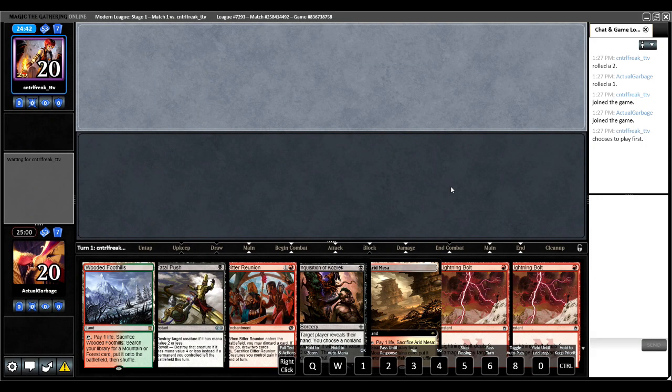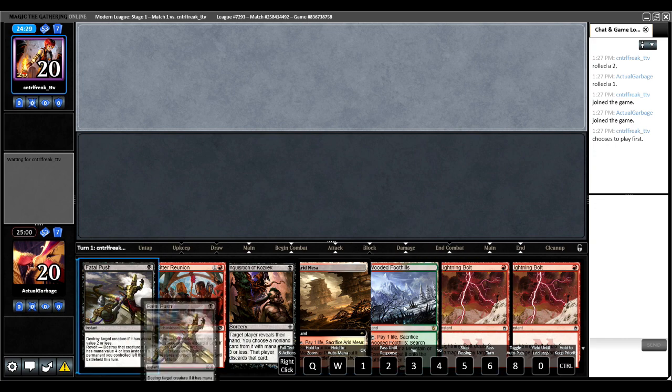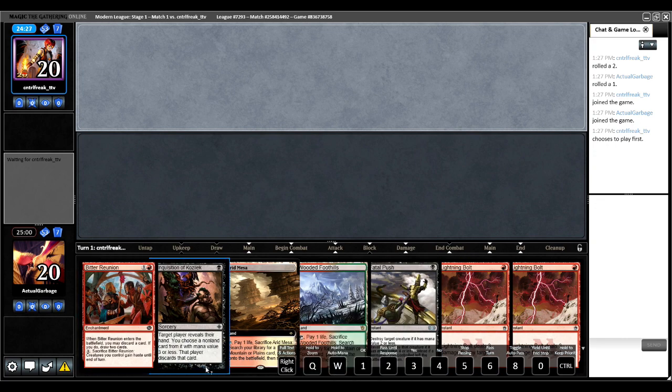Alright guys, welcome to round one. We have a two-lander on the draw. I think I'm gonna keep it — I'm on the draw, I got a bunch of removal spells and a Bitter Reunion. If we're playing against a deck that has no creatures this hand sucks, but if we're playing against a lot of creatures this hand is probably good as long as we draw lands.